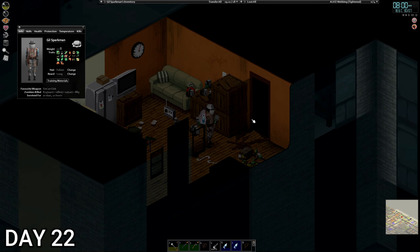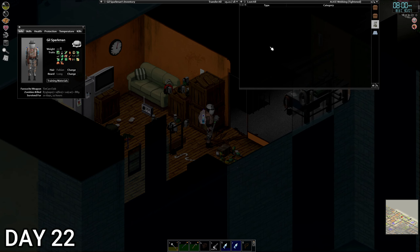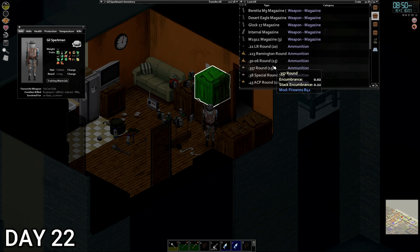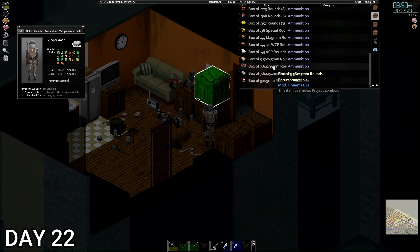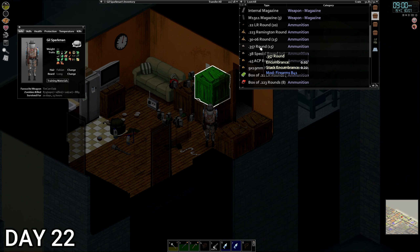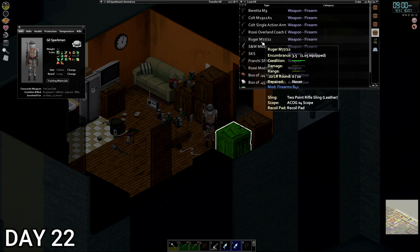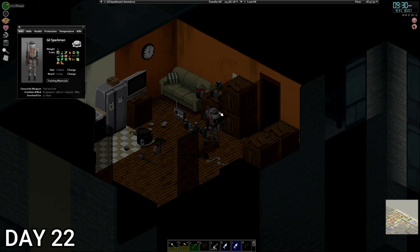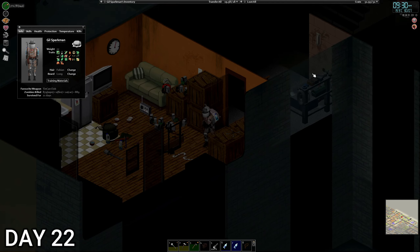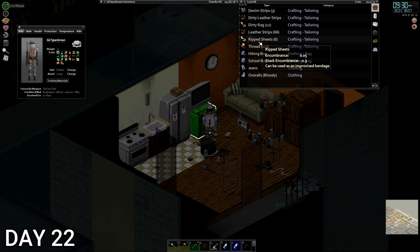First we're going to do a bit of sorting around base — I want to put some crates together for the guns. We're also going to look at levelling up our aim skill today. I think we're going to go out on foot and try to blow some zombies away. We've got a shotgun ready — it's 10 past 9 in the morning, we're going out for some shotgun fun.